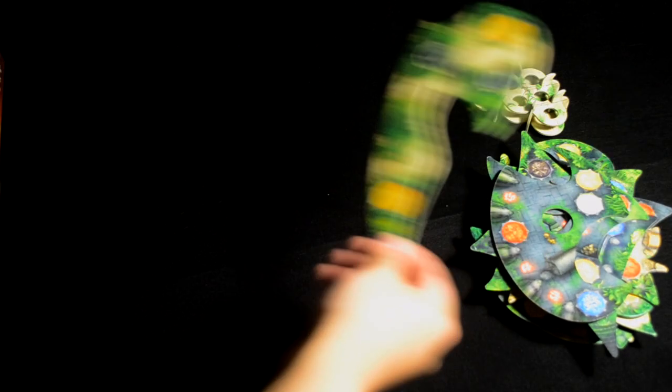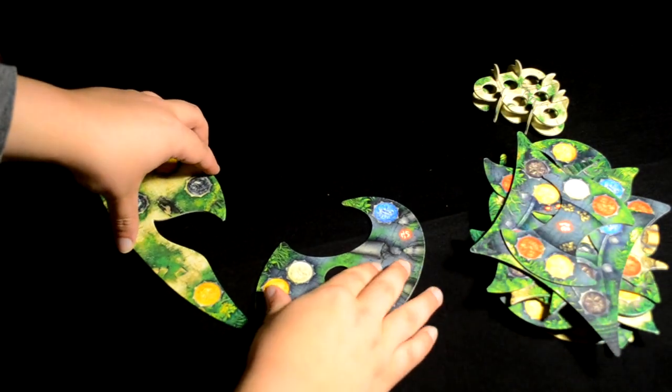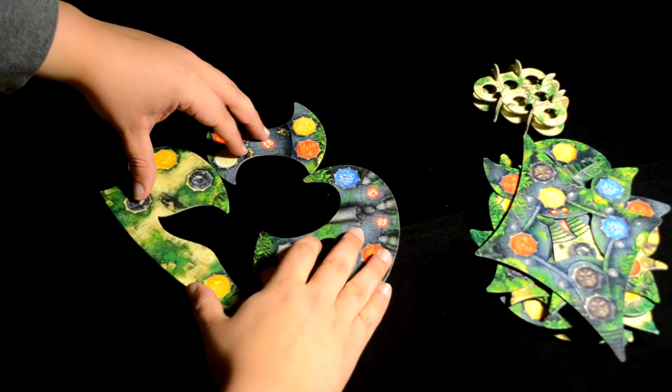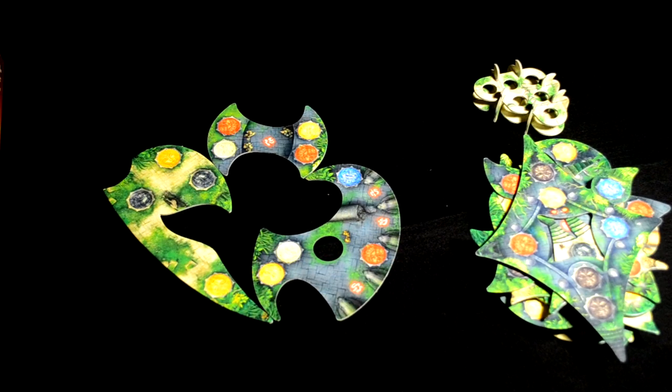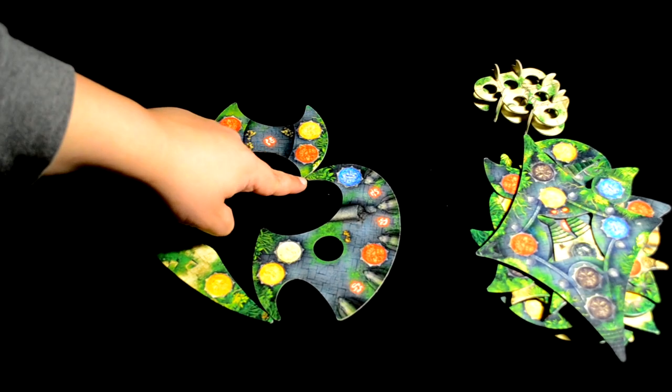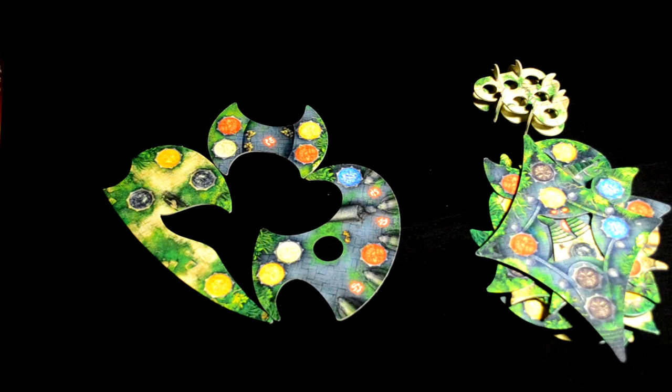Draw the top three temple floors and arrange them on the table like so. They shouldn't overlap, and they should each be touching each other at two points, like here, here, and here. This forms the temple base.